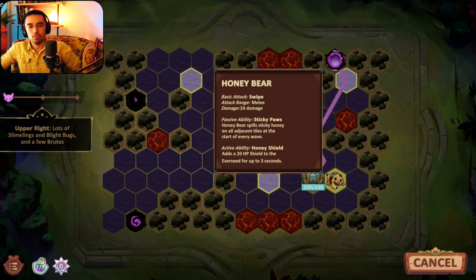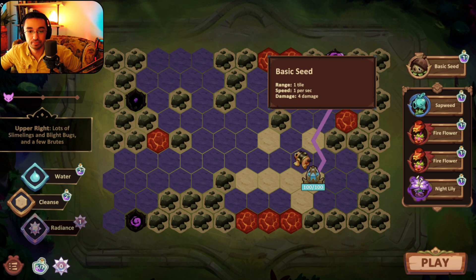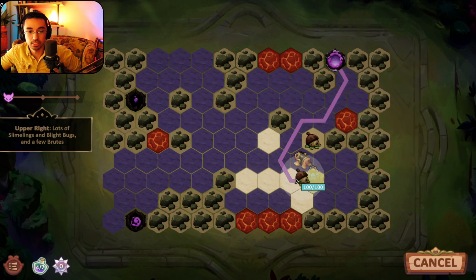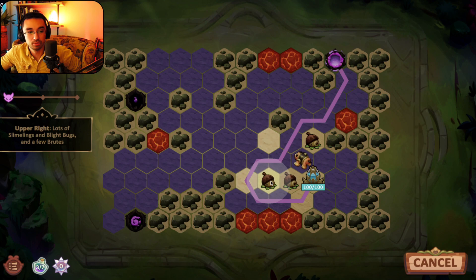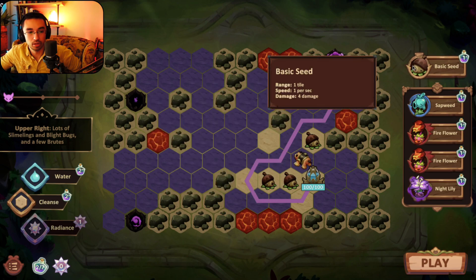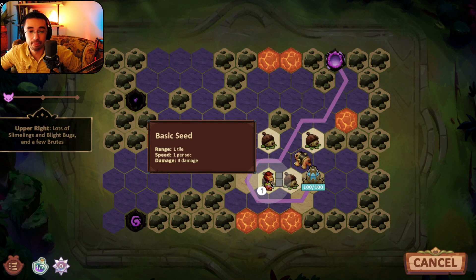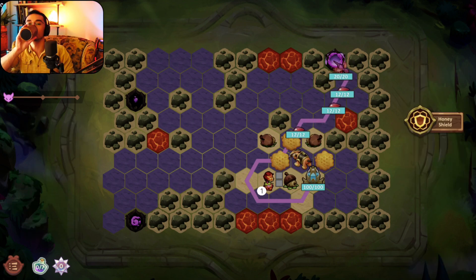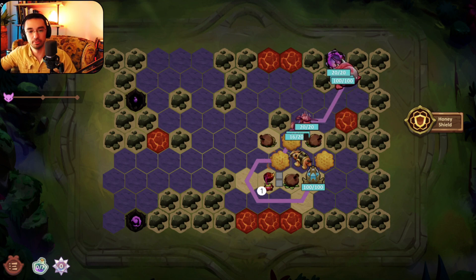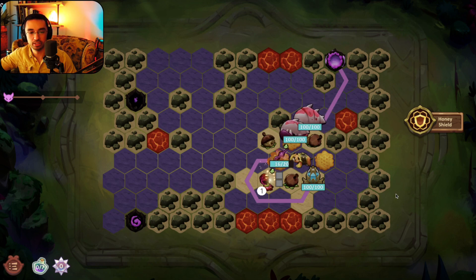Jumping right into the gameplay — these are three very interesting choices, they're all really good. Basic seeds alone are pretty darn awesome. I have two fire flowers right now; having three basic seeds helping out I think is a good approach. I kind of went more heavy on fire flower last time and it wasn't doing a whole lot of damage.